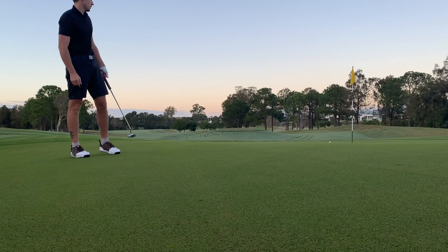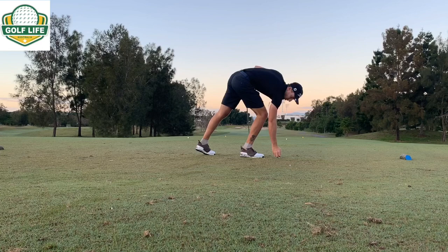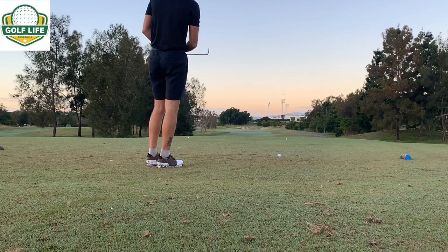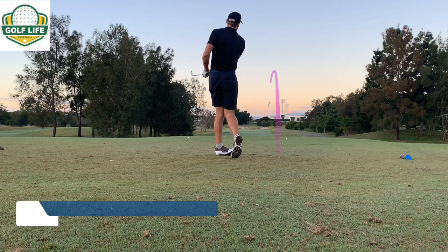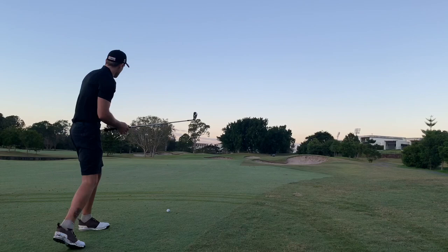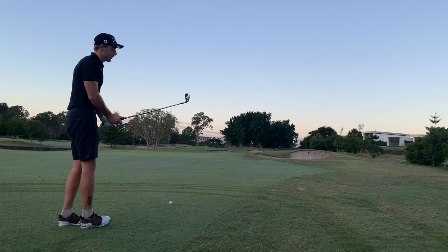Alright, so this time we've got 307 metres for the green. No real advantage going driver because there's water on the left and it brings the bunkers into play on the right. So the 3-iron is just short — could be about 90 degrees. I've got 117 to the front and 129 to the middle. Looks like a decent-sized green, I'm going to go a 9-iron. One of the things I've been trying to teach myself is that the green has room at the back — don't be afraid to go an extra club.